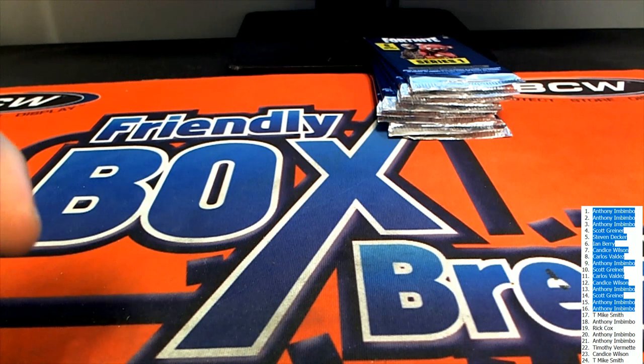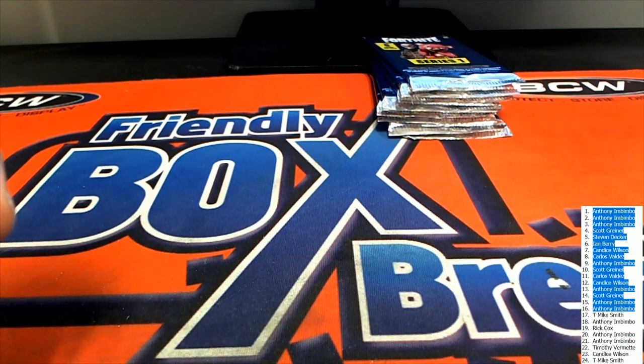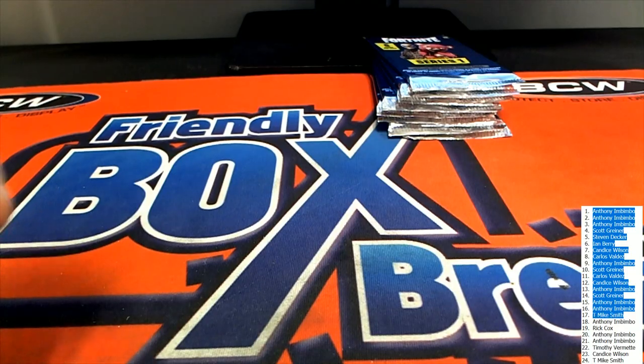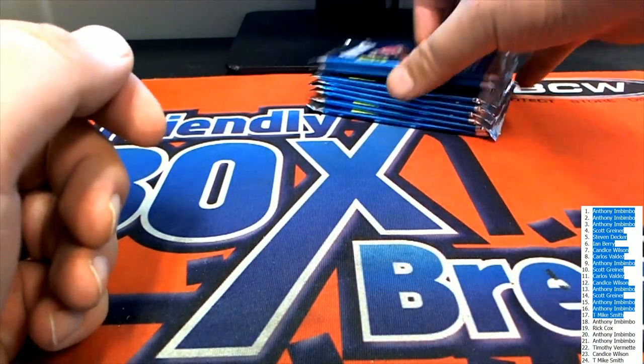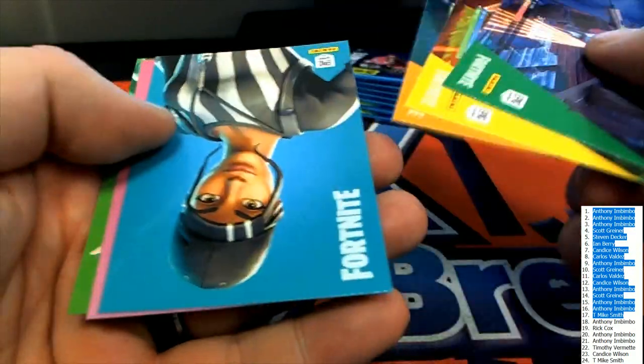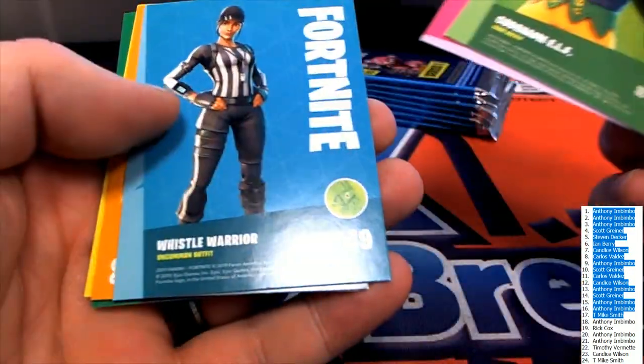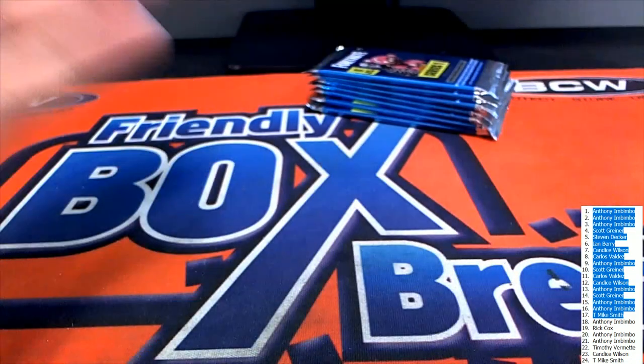You'll start seeing Overwatch cards, all this stuff pop out. All right, T Mike is next. Rare, uncommon, uncommon, three commons. All right, T Mike.